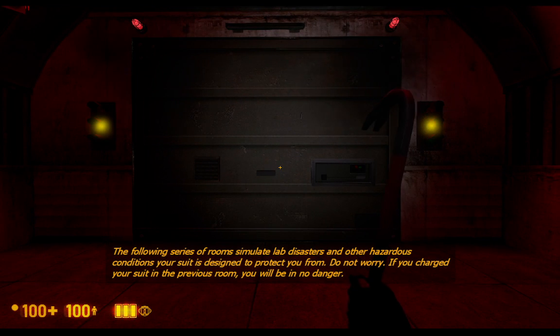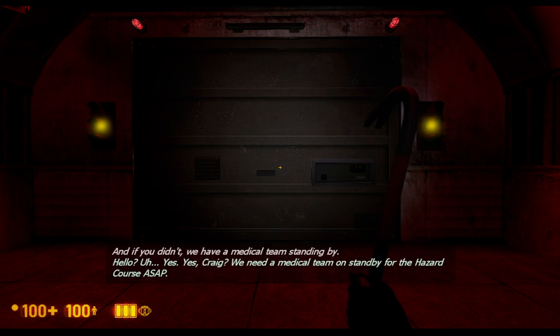The following series of rooms simulate lab disasters and other hazardous conditions your suit is designed to protect you from. Do not worry. If you charged your suit in the previous room, you will be in no danger. And if you didn't, we have a medical team standing by.